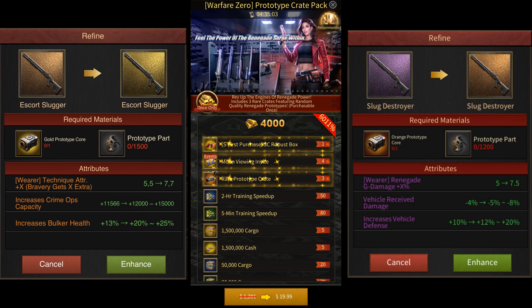If you're a spender, then you can either buy these Prototype Packs immediately, or you can wait for them to add better Packs for these Prototypes in the future.